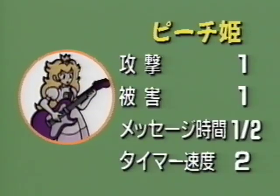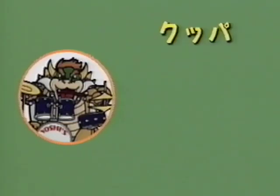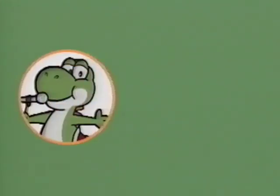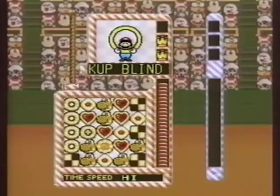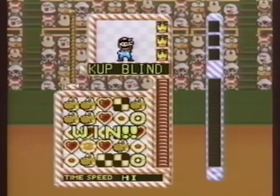Princess Peach has a technique that changes attack patterns one after another, but sometimes the fuse shortens quickly. Bowser is an attacker who excels at attacking, but also has the weakness of being easily damaged. Yoshi is a kind-hearted character who is not good at attacking, but on the other hand is good at defense, making it hard to take damage. With this, you can sharpen your fighting skills even by yourself — let's have a match with that guy you just couldn't beat!